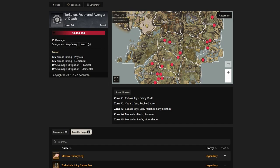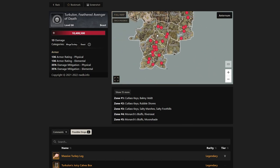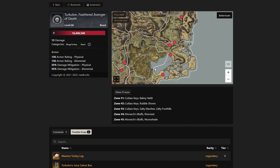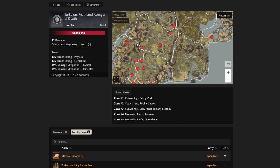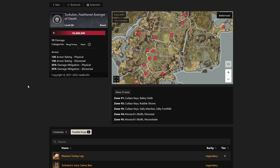Let's jump into the Turkey Line Feathered Avenger of Death. He's level 66, and he has a bunch of different spawn locations. You can see here two in Brightwood, a couple in Everfall, Monarch's Bluffs, Windsward, Cutlass Keys, First Light, and we even have some Restless Shore in Morningdale. I have this link in the description of the video if you want to take a look at the possible drops and spawn locations in more detail.